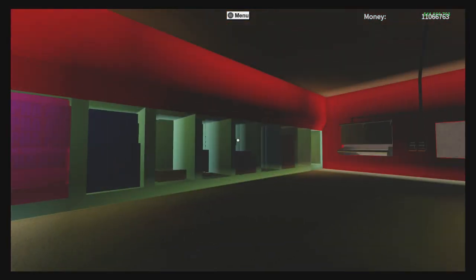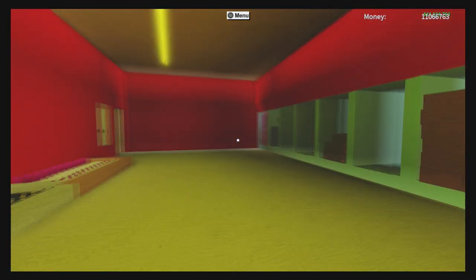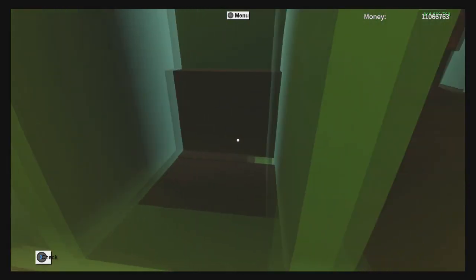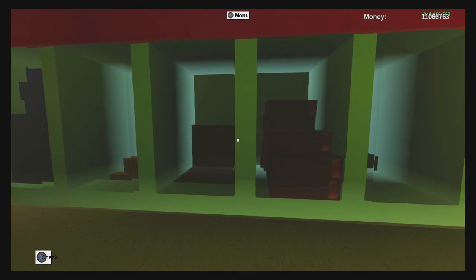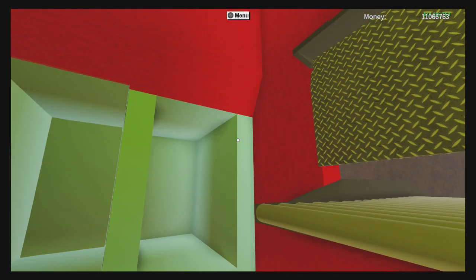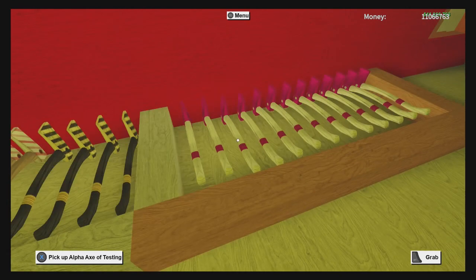Inside here we have our little axe storage room. If we turn on this lever, we get a yellow light which looks pretty cool. We have an axe storage room with the alpha, beta, and amber axes. There's also the fire axe, chicken axe, and many axe. Two spots are empty for any new axes coming into the game.